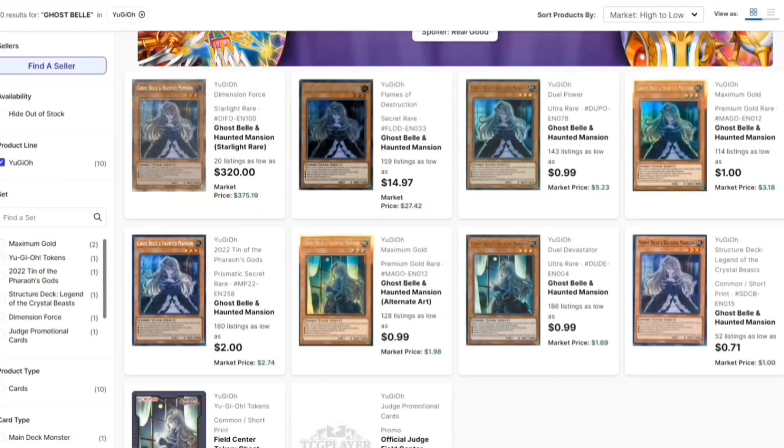The next card is Ghost Belle and Haunted Mansion. I think this is less good because it's more specific — it has conditions, and you could negate something in their graveyard, but then they just activate another card to place monsters back from the graveyard to the deck and fuse. It's just too specific. If it was more like DD Crow it would be better, but unfortunately it's not.